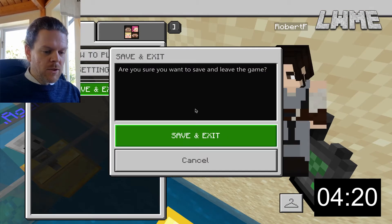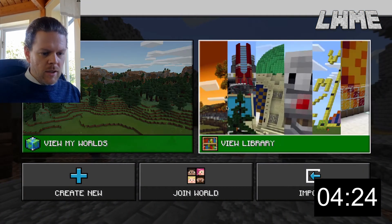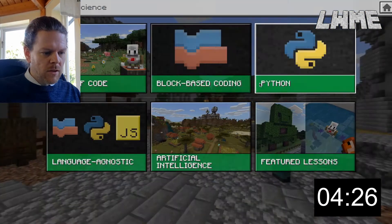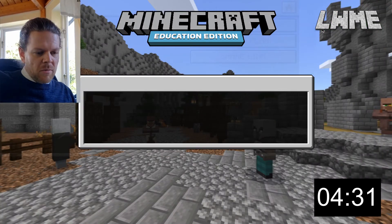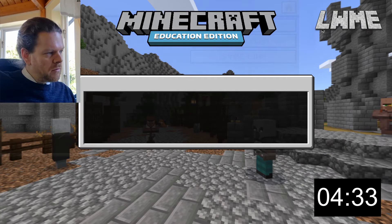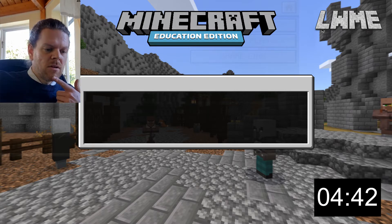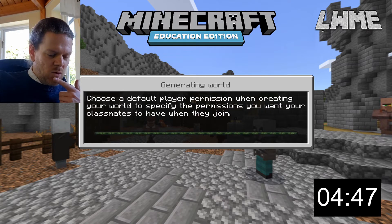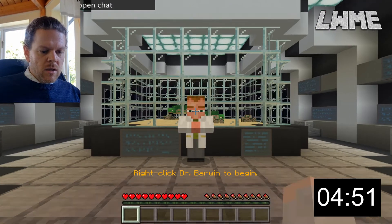On to lesson number two, which is all about turtles. View library, lessons, computer science, block-based coding, coding fundamentals one, lesson two turtles, create world. Let's leave the timer going and see if we can do the whole thing in under 10 minutes. The first lesson is supposed to take an hour; this next one should technically be shorter, but the final coding is a bit more complicated.